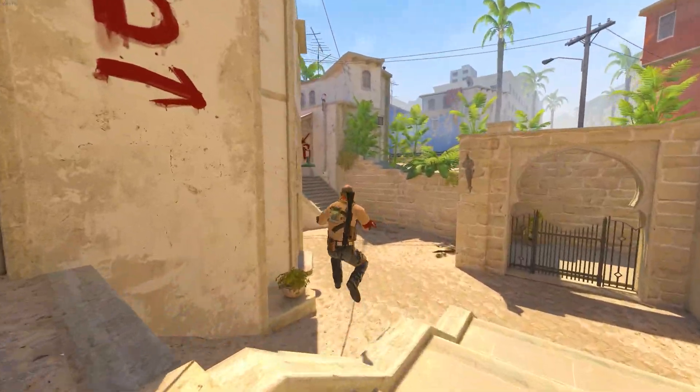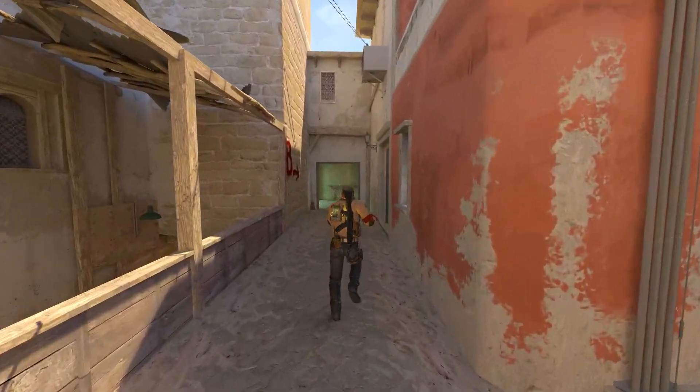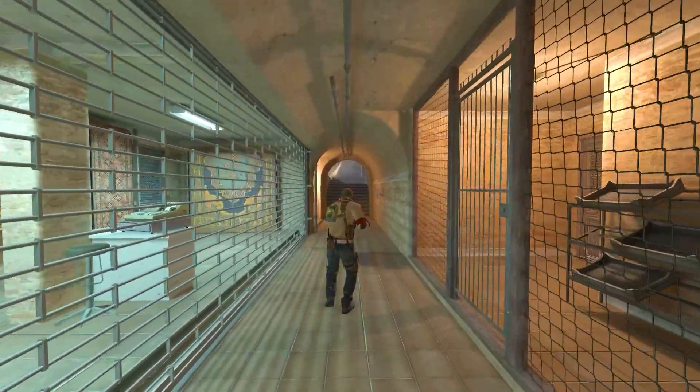Let's demonstrate an effective strategy for playing a default round on the T side of Mirage. The goal is to control important parts of the map, collect information on enemy activity, and use their weakness against them.